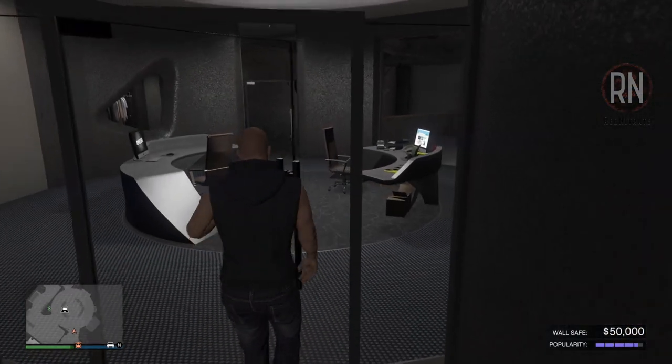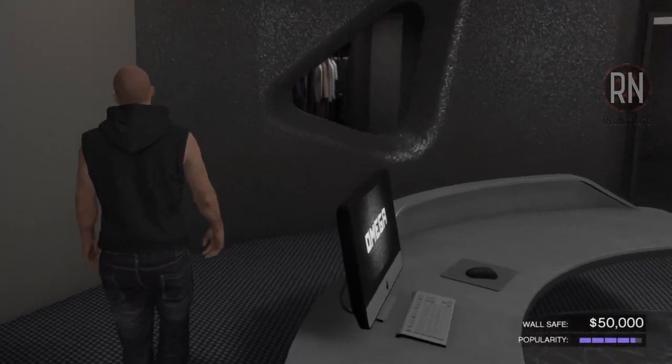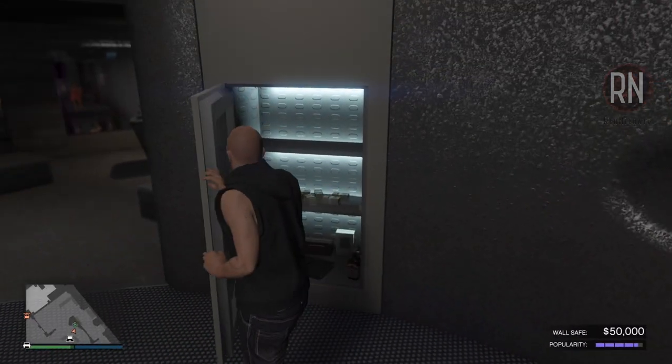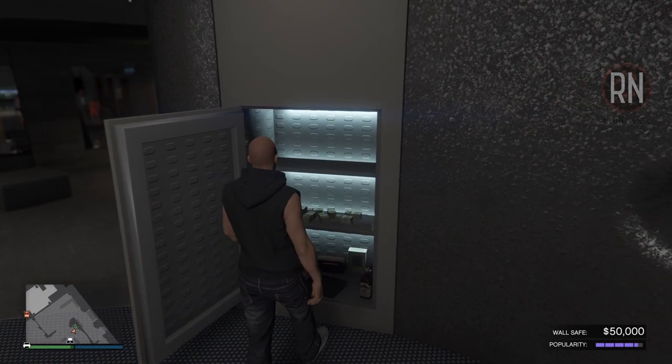The first source of income we'll be looking at is the nightclub safe, which revolves around the popularity mechanic shown in the bottom right-hand corner of the screen. The only thing you have to do is keep that maintained with any of the upcoming methods, and you'll earn yourself an easy $50,000 every in-game day, or 48 minutes real-time.